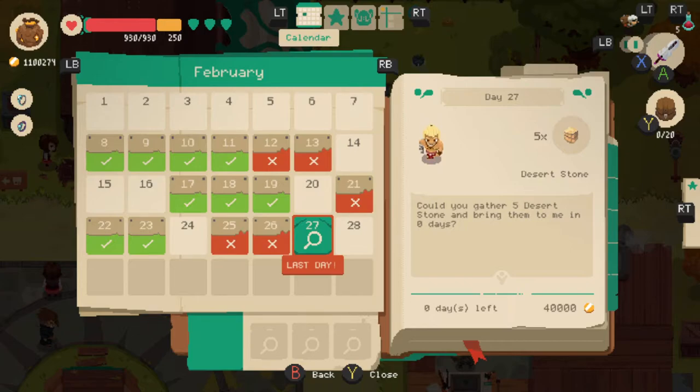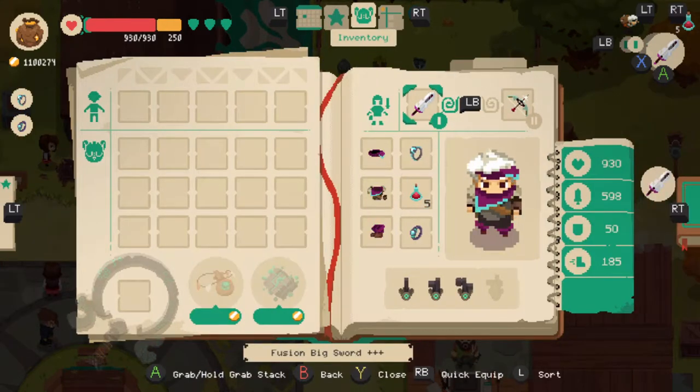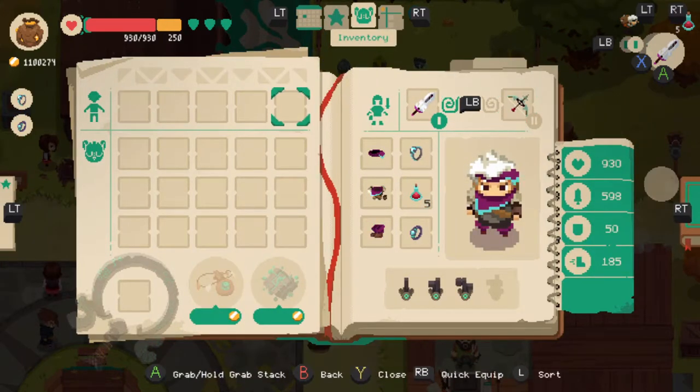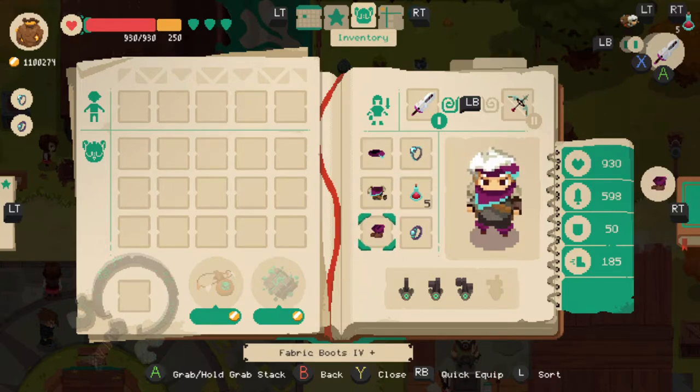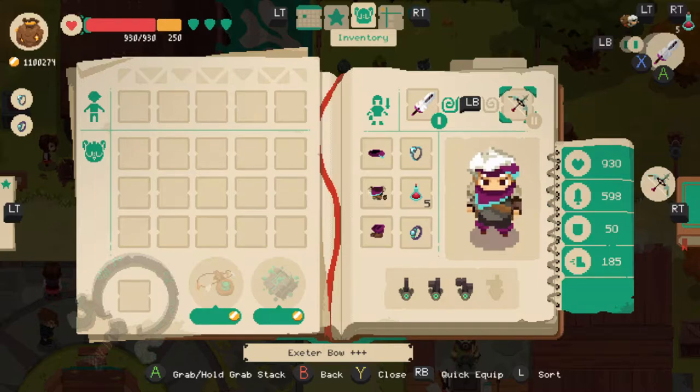We do have a quest as well, so I kind of want to do that. I've been spending a lot of money too, because as you can see I have my full tier 4 equipment and armor, and the weapons as well — the fusion big sword plus three, the Exeter bow plus three — and all my armor is plus one because that's as high as they can go. I'm using an anti-electric amulet this time around.